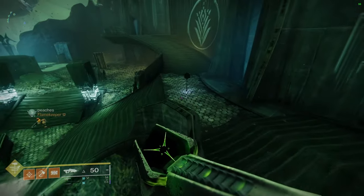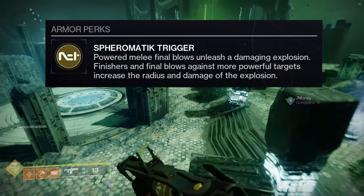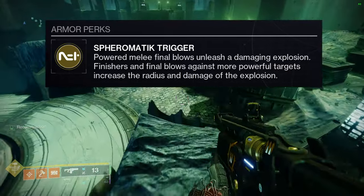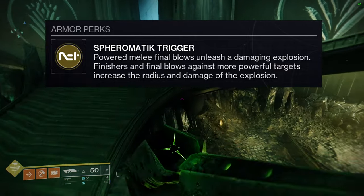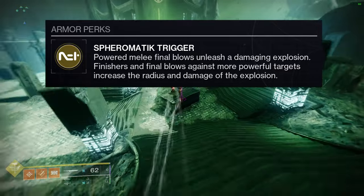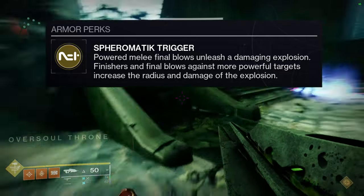To start off, we're gonna be looking at what it actually does. The perk is called Sif-ro-matic trigger — let me know how to say this — either way, powered melee final blows unleash a damaging explosion. Finishers and final blows against more powerful targets increase the radius and damage of the explosion.